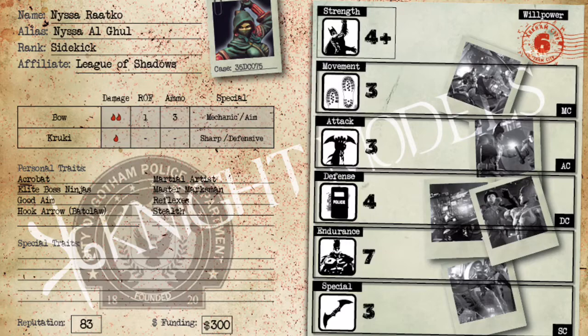Her first personal trait is the Acrobat special rule, which almost everybody wants. It makes her base movement 12 instead of 10, lets her ignore hindering terrain so she can jump over cars and barriers, and gives her the Dodge special rule so she can dodge incoming shots.